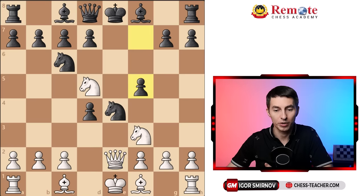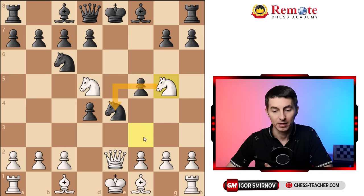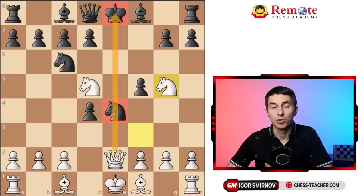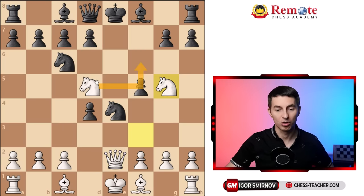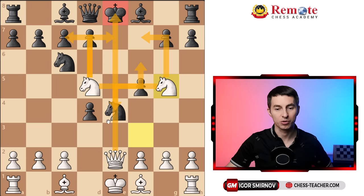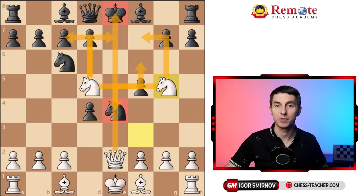They play pawn to f5, but then you jump forward with the other knight and attack this knight once again. The knight is still pinned down to the king, therefore it can never move from the e4 square. All of a sudden you start this massive quick attack with both knights controlling a bunch of squares in their position, putting threats here and there, plus your queen is active along the e-file. Even though black can defend, it's quite dangerous and both your knights are very annoying.